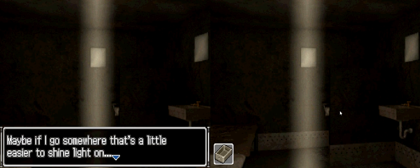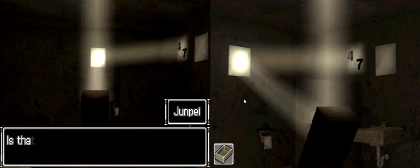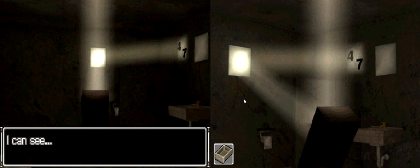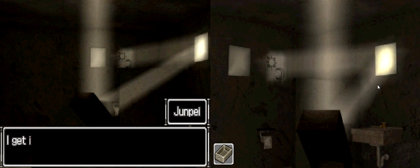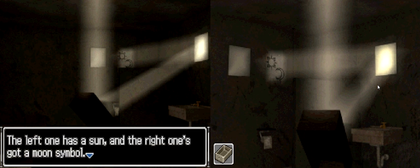Now I just got to figure out where to reflect the light. Maybe if I go somewhere that's a little easier to shine light on. When I shine light on the mirror in the back — is that a number? So if I shine light on this mirror, then I get to see some numbers. I see a 4 on the left and a 7 on the right. If I shine light on a mirror, a symbol appears. The left one has a sun and the right one's got a moon symbol.